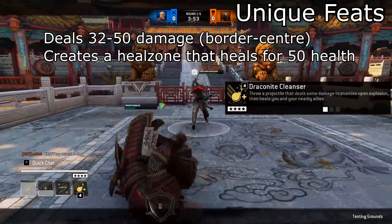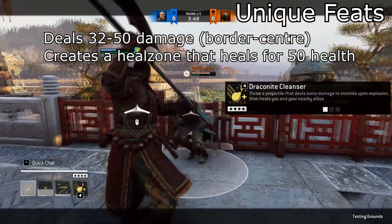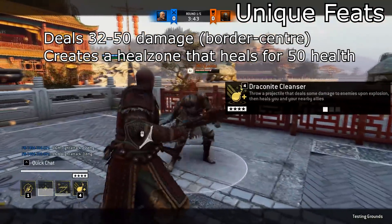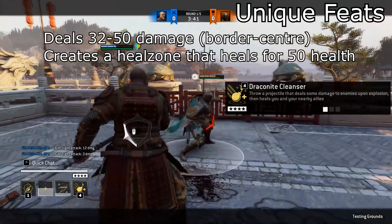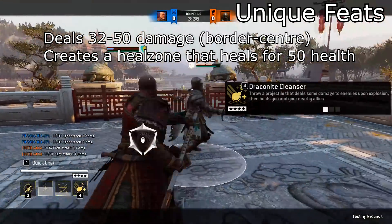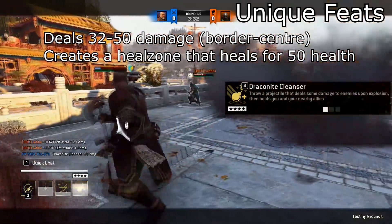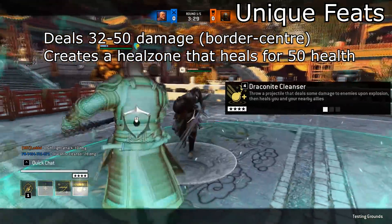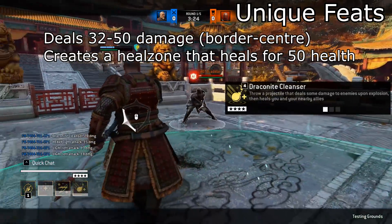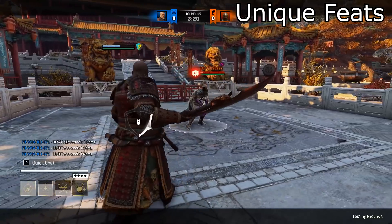Now to his ultimate. Basically you throw a grenade with a very long fuse that deals around 50 damage, with a minimum damage of 32. It also creates a healing area — it's basically a throwable Starboard Banner — and it heals 50 health. So that's basically all his feats explained.